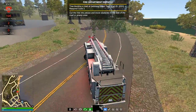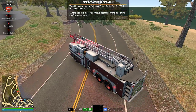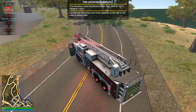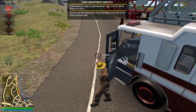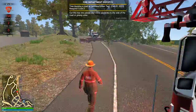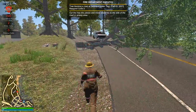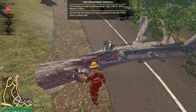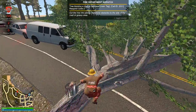We're going to go ahead and park like this. I don't know how we're going to get that out of there. Sorry, you have to take a detour. You can't go around it. I'm trying to go around it.